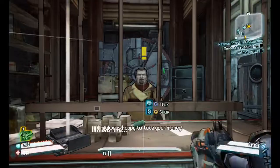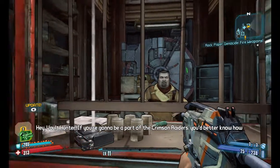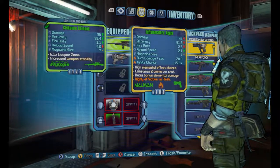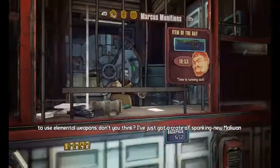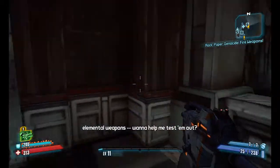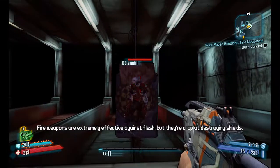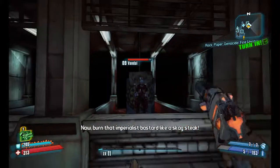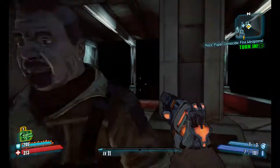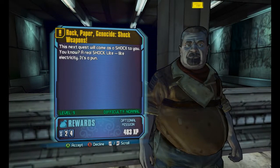We have pretty much sold everything we need to sell. I've got a job for you — fire bullets. Hey, Vault Hunter, if you're gonna be a part of the Crimson Raiders, you better know how to use elemental weapons, don't you think? I just got a crate of spanking new Maliwan elemental weapons. Wanna help me test them out? Fire weapons are extremely effective against flesh — burn that imperialist bastard like a skag steak! This game has a pretty bizarre sense of humor, I'm sure I've mentioned that several times.